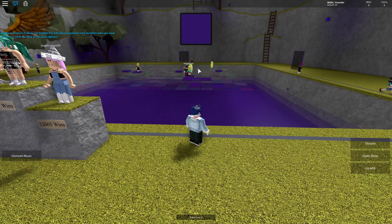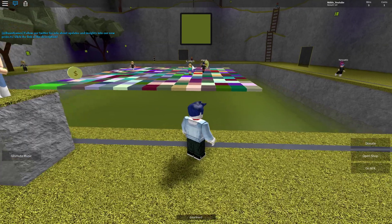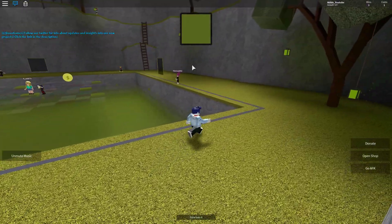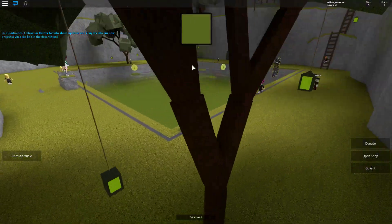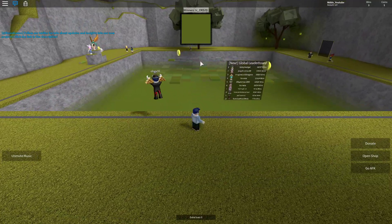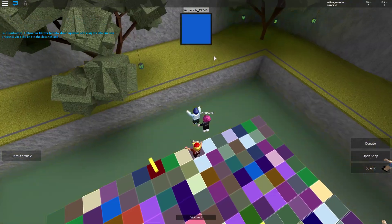So we are just waiting for them to find the correct color. We can just walk around here and see the map. Looks like there's a winner right now. Okay, so let's try again and see if we can do it.